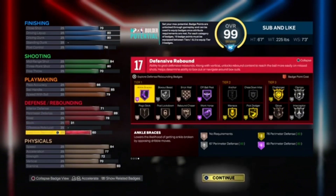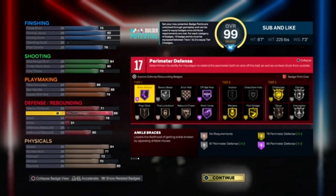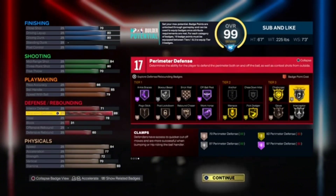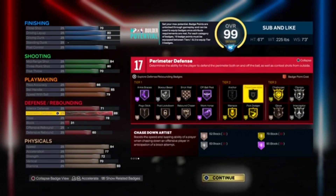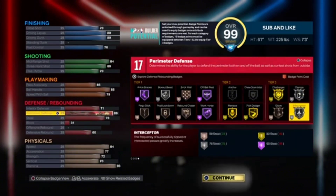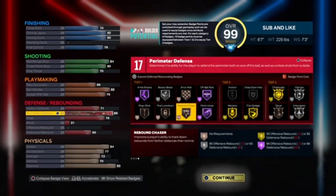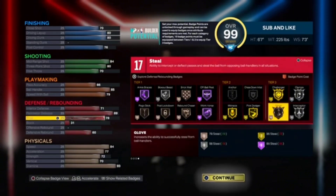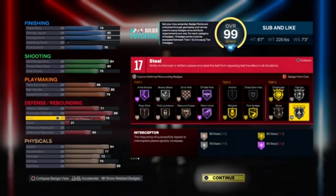I wish I could get more defensive rebound in this build, but unfortunately I can't, so I went ahead and did it like this. The 89 perimeter is going to allow us to get Hall of Fame Workhorse, Gold Challenger, Silver Clamp, and Silver Interceptor for that 78 steal. So you're gonna be able to really play good defense on the perimeter and still steal the ball — with a 78 steal you get Bronze Glove and Silver Interceptor.